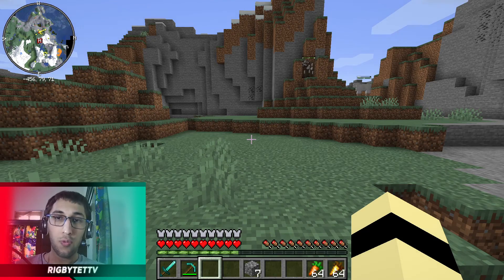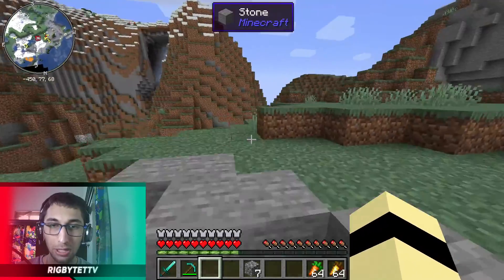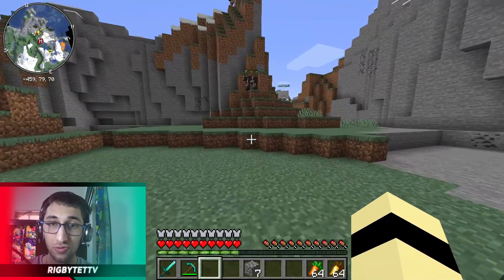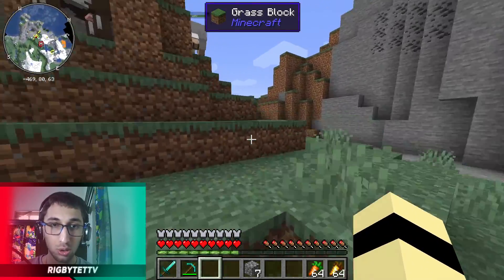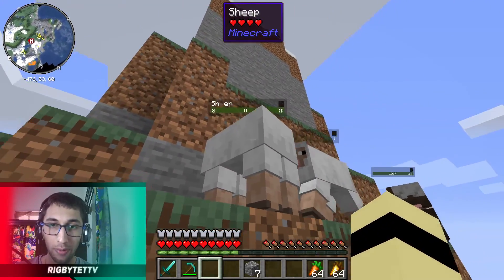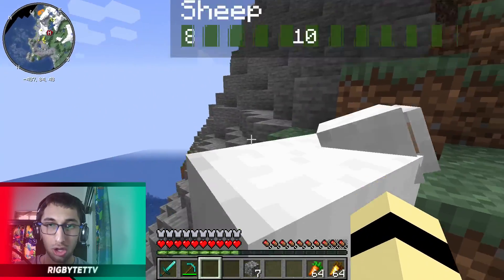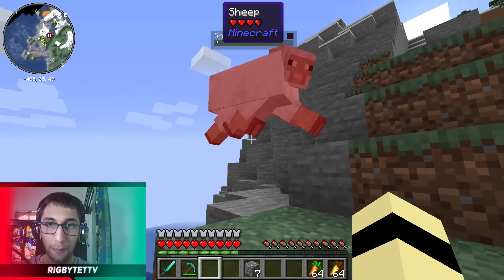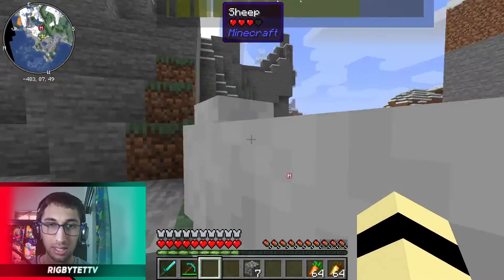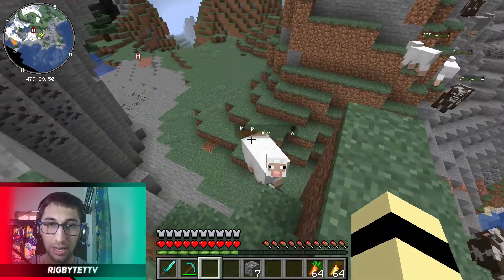For the fourth mod we have got a really simplistic mod which really doesn't add much to the game but is at the same time really useful, which is going to be Orderly. It adds health bars over mobs, telling you how much health the mob you are looking at has. So if I punch this sheep, you can see that its health drops down to 75% after punching it twice.